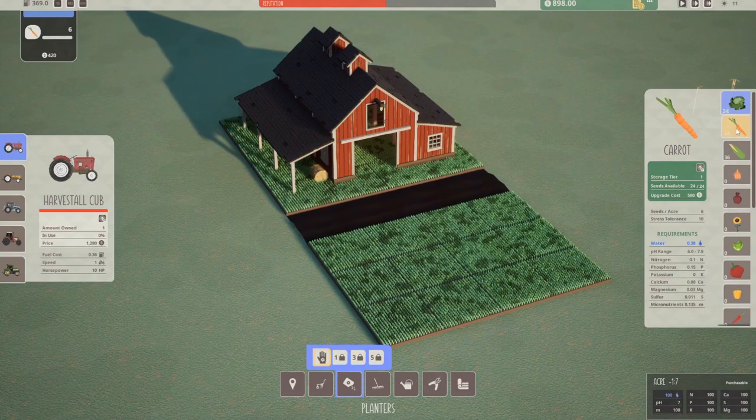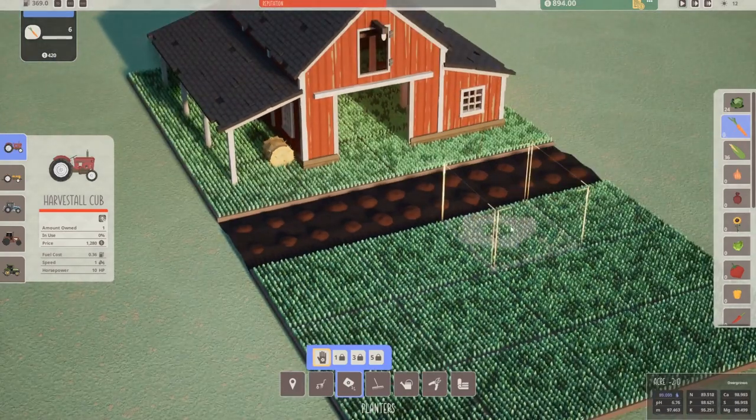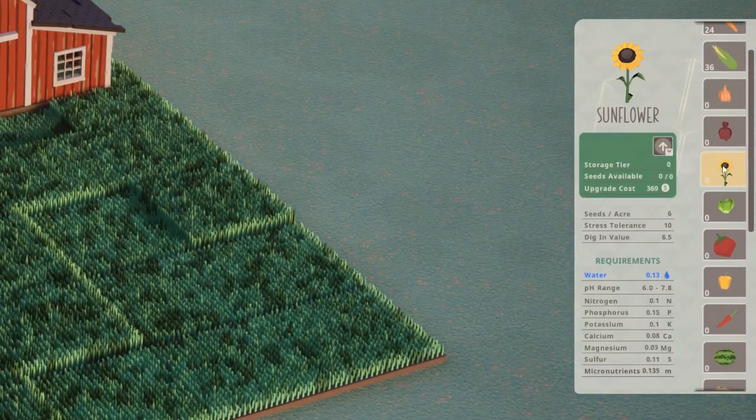First, overgrown soil must be tilled with a plow tool. Tilling the soil allows the player to plant a new seed with a planter tool. An array of seed types are selectable upon planting.